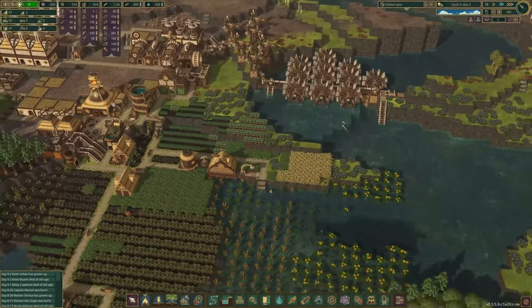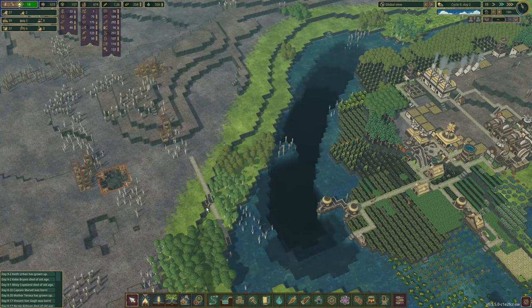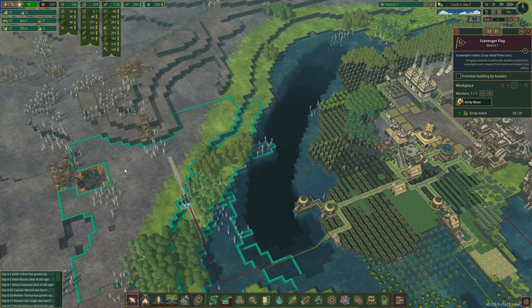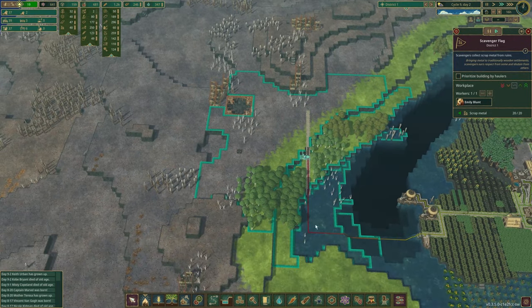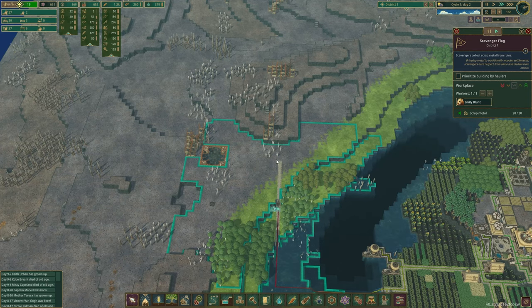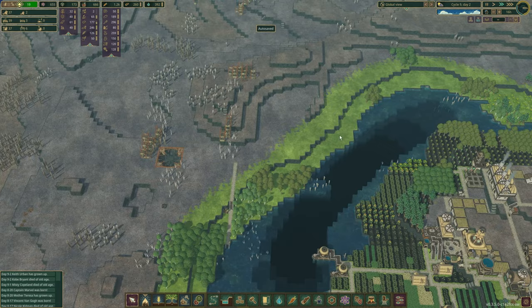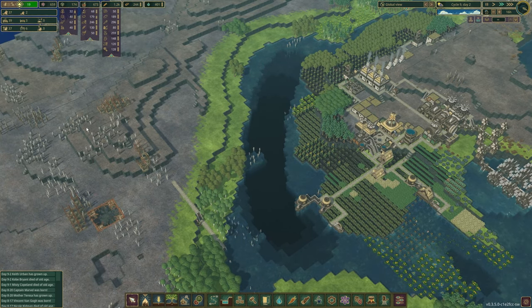In today's episode I would like to get going on more scrap metal production. We only have the one we added last episode, which is maxed out with 20 in there and 20 in our storage. We're going to have to make another district to do so because this is as far as this line can go for our current district and it's maxed out. I'd like to put another settlement there to get more metal in this area and in the future have it as a mining area, since there is an underground ruin right there. So that'll be the goal of today's episode — not building the underground ruin, but at least building up something so we can get more metal.